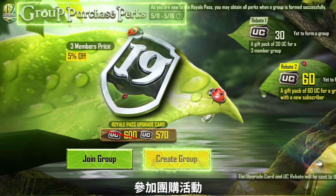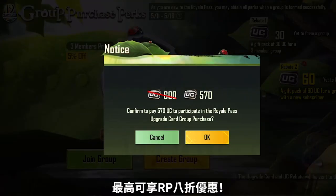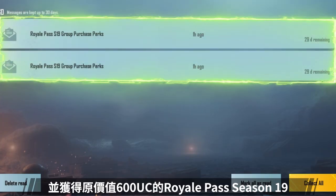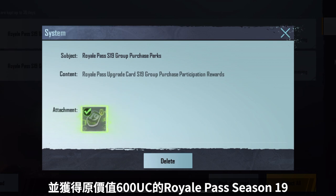From May 11th, participate in the Group Purchase event to get up to 20% off the Royale Pass. Join a group to immediately get 30 UC off from the original price of 600 UC of the Royale Pass Season 19.